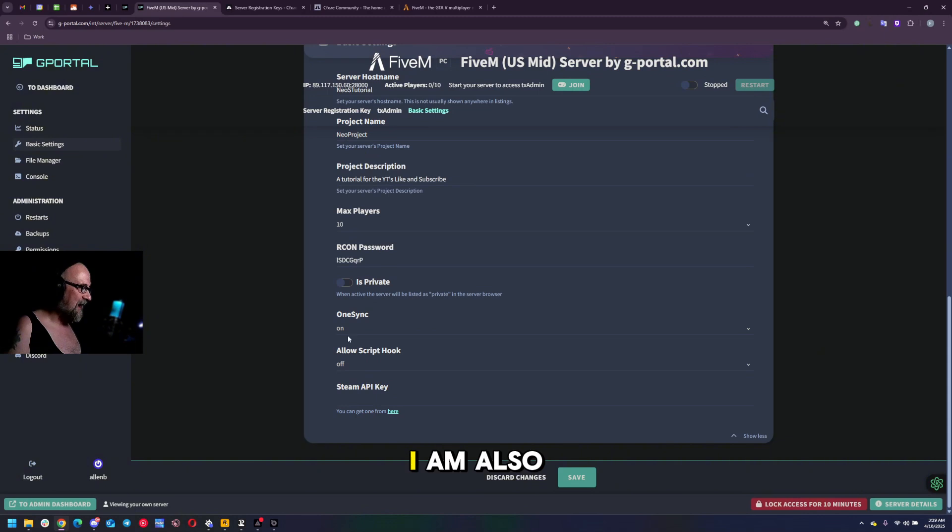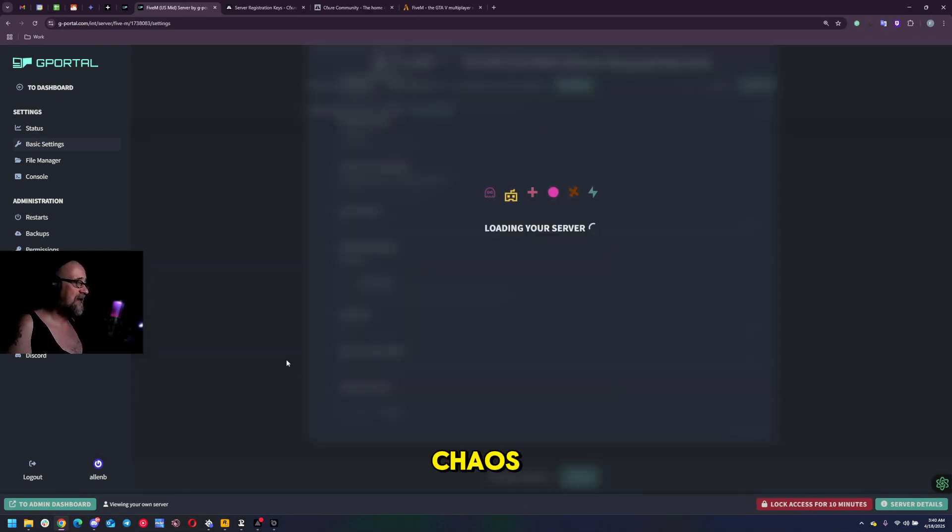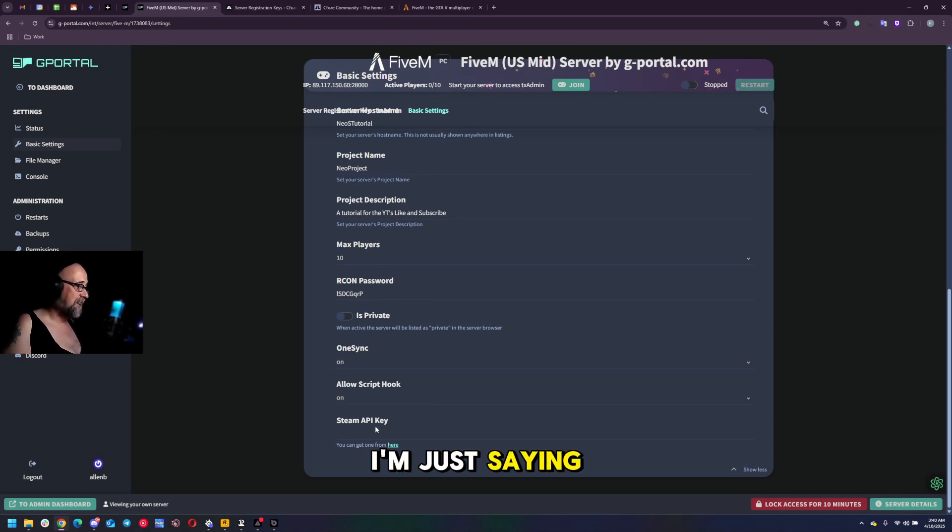I'm also going to go ahead and turn on 'allow script hook,' which allows various scripts of different languages like .NET or Lua to run on the server - primarily Lua. I highly recommend using a Steam API key. The reason this is important is it's for administration purposes - it gives you the ability to ban players and do things of that nature in TX admin. Without that I'm not sure there's a way to do it, so if you want to avoid chaos, get the Steam key. It's free as long as you have a Steam account.